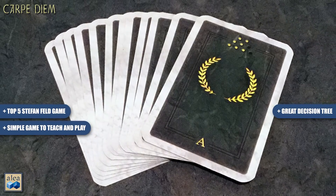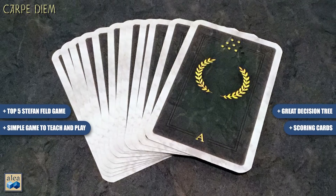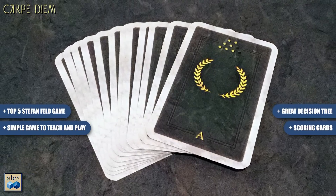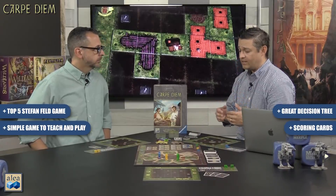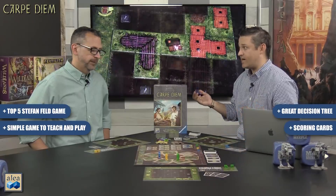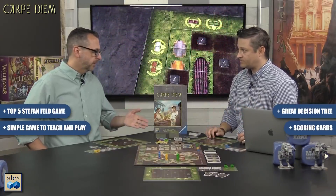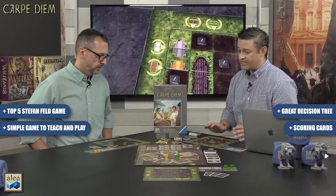The scoring structure is brilliant — there are 60 scoring cards and you randomly draw from groups A, B, C, and D. The number of combinations must be in the tens of thousands. We've played this many times and there are still cards we haven't seen. The variability is completely off the charts — not just from the scoring cards, but from the player board frames lining up differently and tiles coming out in a completely different fashion every game.